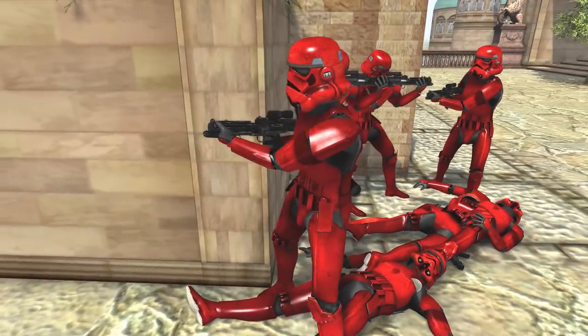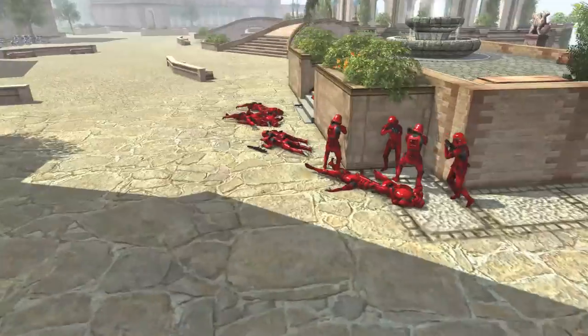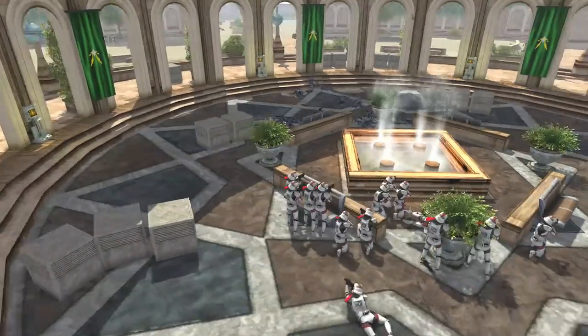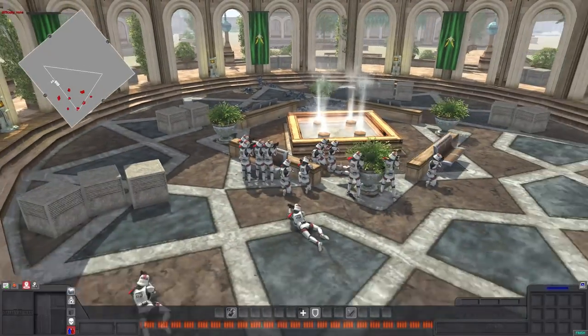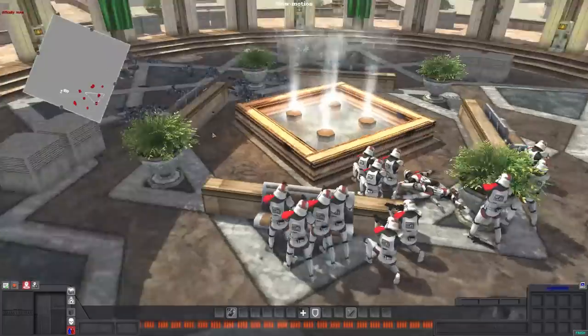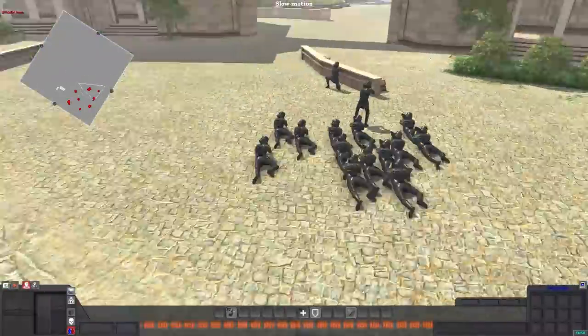Same with the Sith Troopers — I know I've used them at least once but haven't since. It's kind of crazy seeing some of these older skins just sitting in the Galaxy at War files. Either way, let's take stock of the battle. The Incinerator Troopers did quick work of the Naval Troopers, taking only three or four losses themselves compared to the Naval Troopers losing everything. That's crazy.